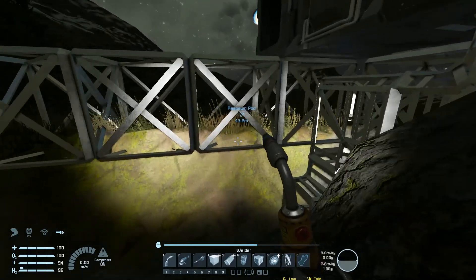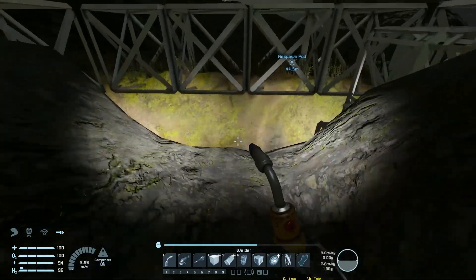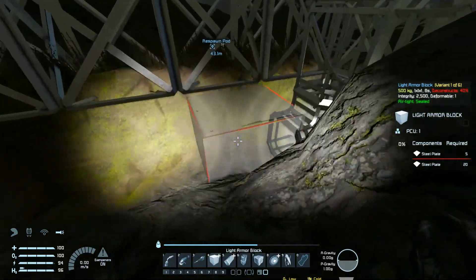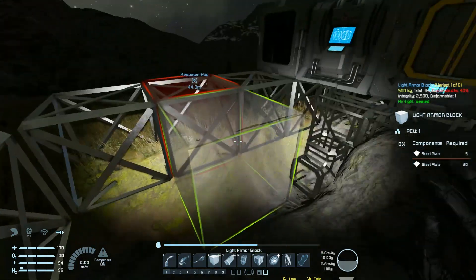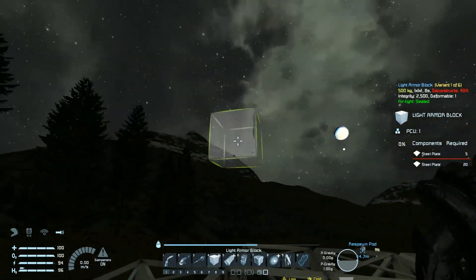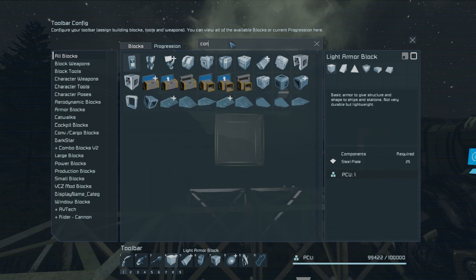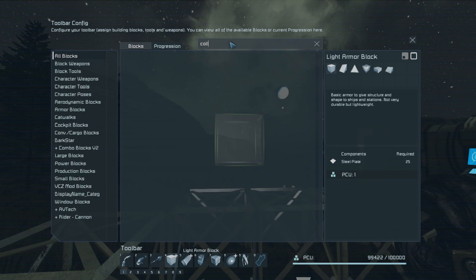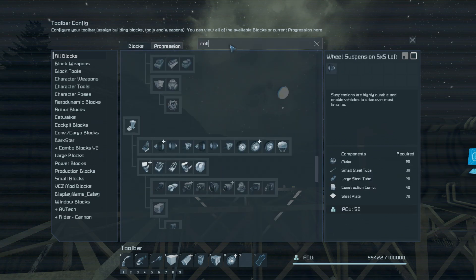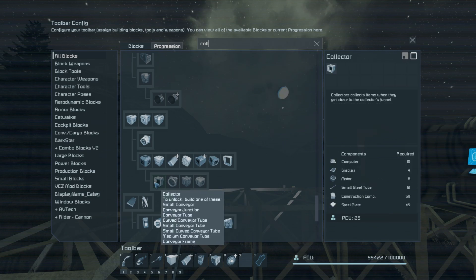I don't think I can put the collectors facing upward — their only access is on the bottom. Not connector — collector. I haven't used a collector in a million years. Looking at the picture, it kind of looks like the connection point is at the bottom. It collects items at the bottom — yes, the connection point is at the bottom.